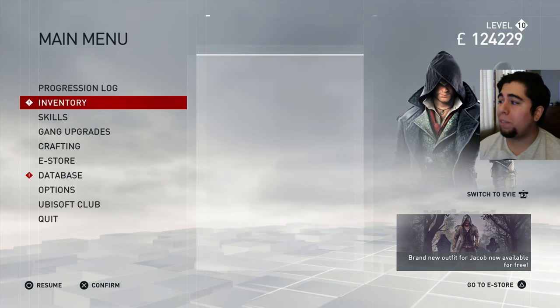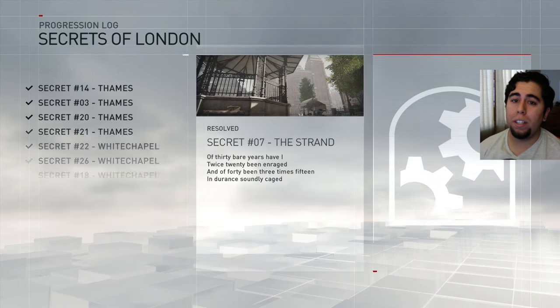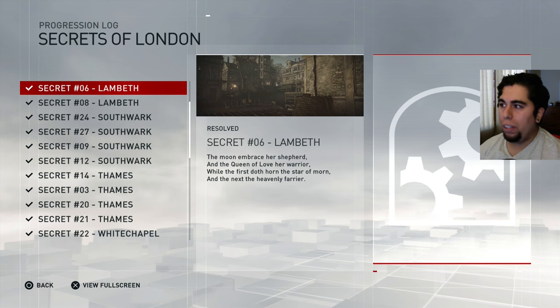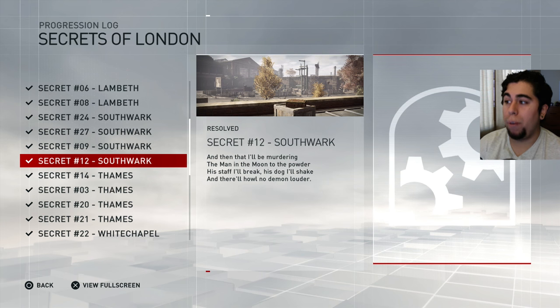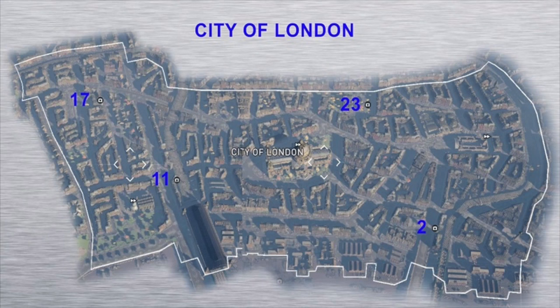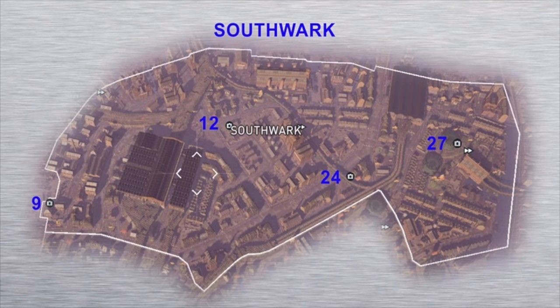You collect this thing called the Secrets of London. If you go to your inventory and go down to Secrets of London, this whole list shows you where they all are. This is not a video on how to find each and every single one, because there's a picture right there showing where each chest is. I'll grab some screenshots that people have previously posted online and show them in this video.